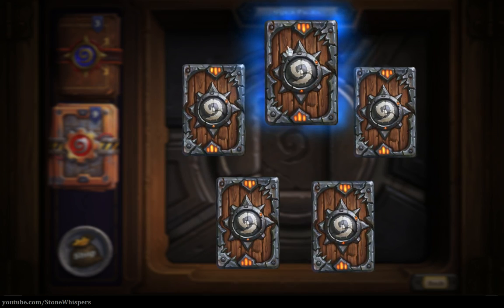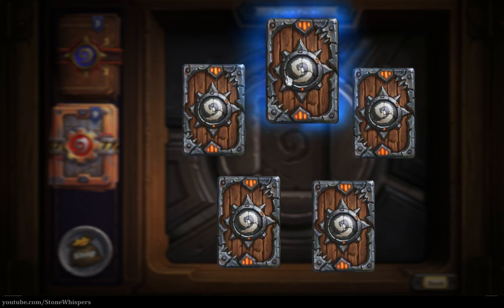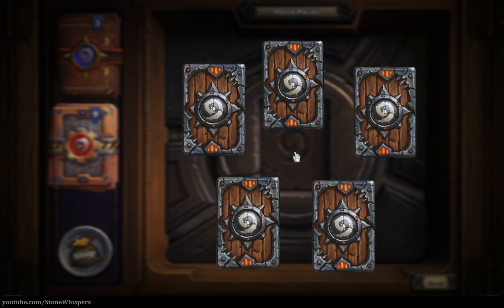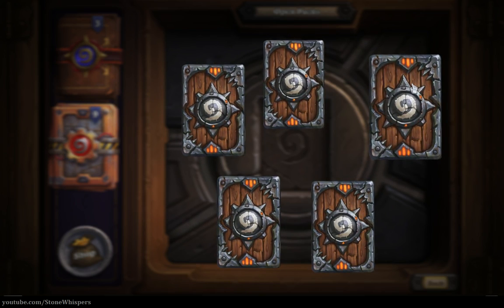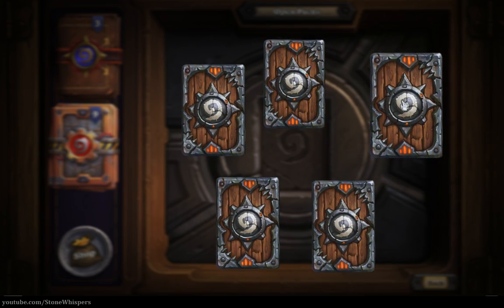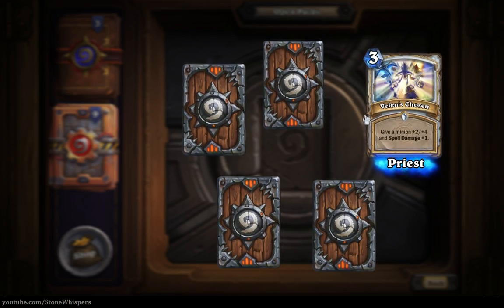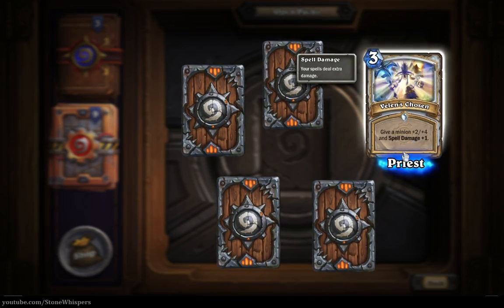Our very first card is an uncommon one. Wait, that's rare - the blue is rare. Now I don't know what any of these cards are; I've avoided pretty much all Goblins versus Gnomes spoilers, so they're all new to me. But without further ado, what do we have? We have - oh, that's a nice card. Velen's Chosen, a priest card. Give a minion plus two, plus four, and spell damage plus one.